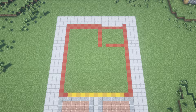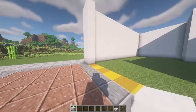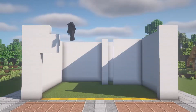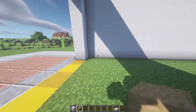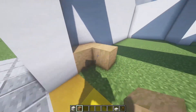Now we're gonna take the smooth quartz and make a wall of 8 blocks height in all of the red outline. Here in the front, we're gonna count 5 blocks, and on the 6th one we're gonna put a block, and we're gonna take all of this wall to the other side.